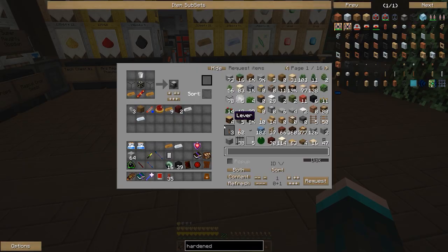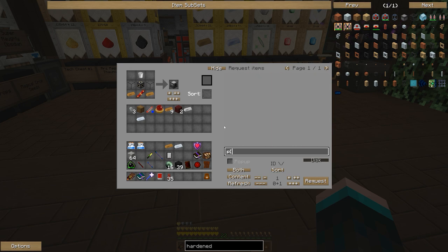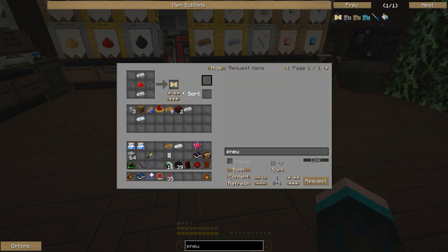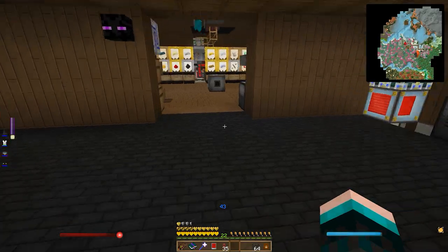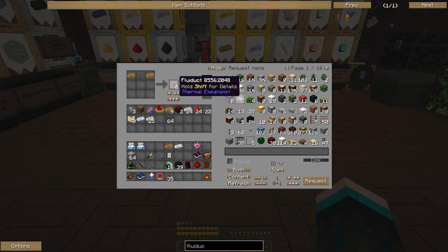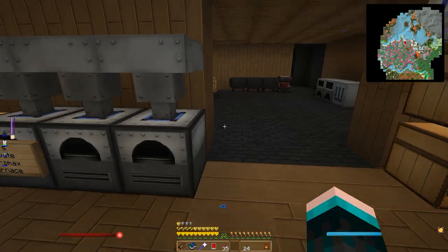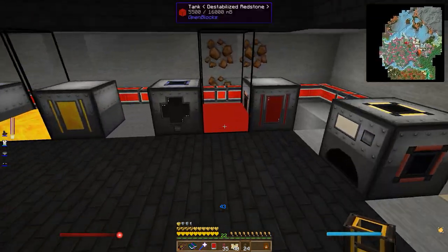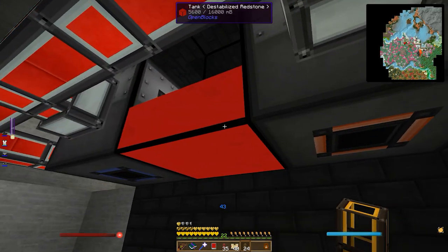The real trick is that if we just put an input over here it's not going to magically fill up - there's no output from these tanks. So what we're going to do is make a bunch of pneumatic servos and fluiducts. We'll make a stack of those since we'll need them. Then we want to make some fluiducts, and this hardened glass we've been cooking up - we now have a stack - will come in handy. We'd like to make some opaque or transparent fluiducts using hardened glass, so let's make 24 of those.